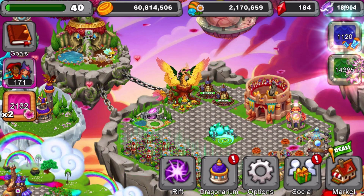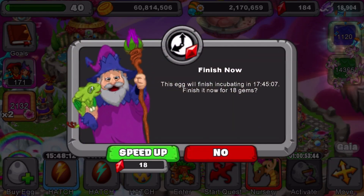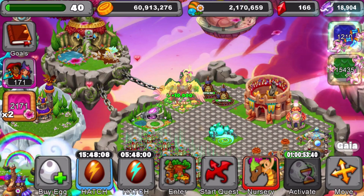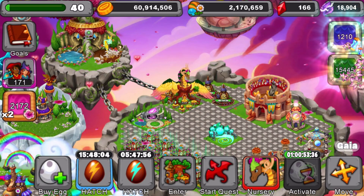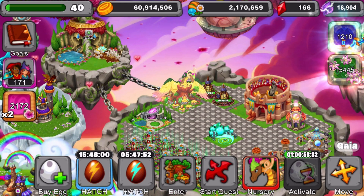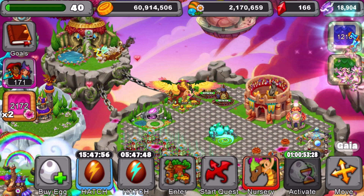And for Gaia's flowers, it's pretty simple — same thing. You basically just hatch dragons in your nursery. That's why I'm bringing a bunch of crystal dragons. The longer the incubation time on a dragon, the more flowers she'll get. That's why I'm rebreeding crystal dragons. I've only spent two days getting crystal dragons, and I'm already at 15,000 to level up.